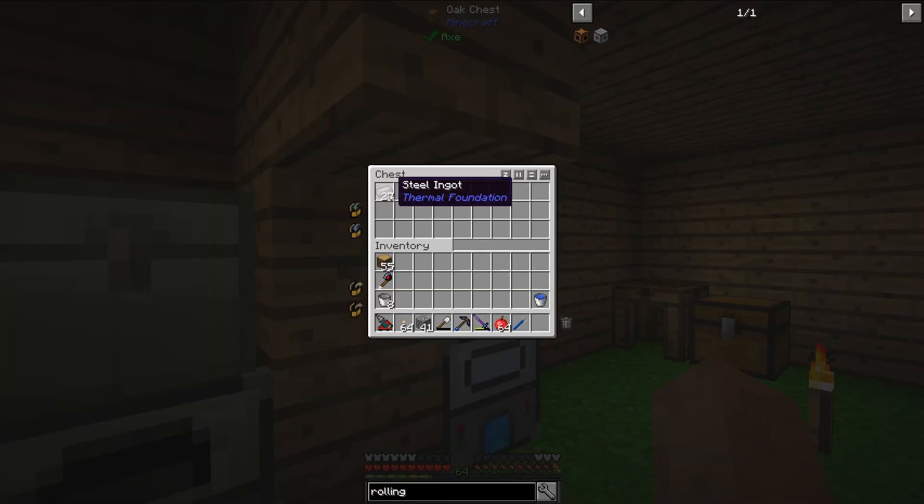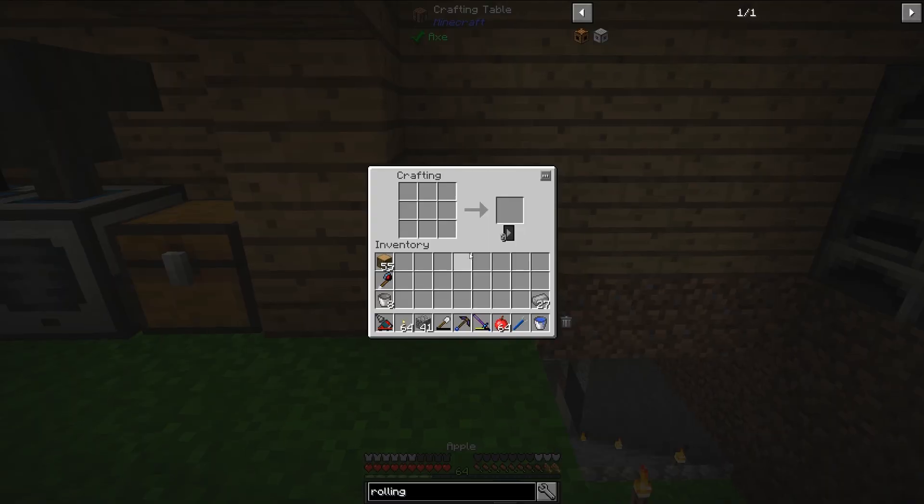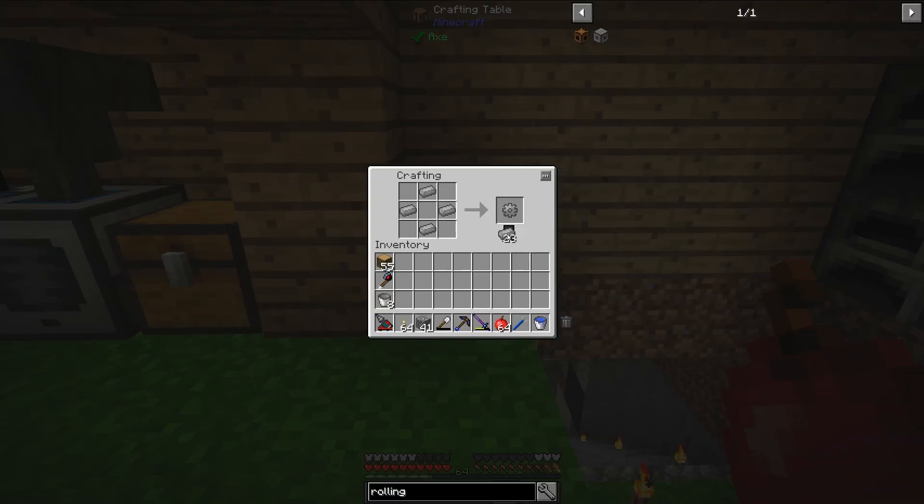Do we have enough steel to make some steel gears? Yes, we do — and that induction smelter is actually pretty fast. The steel gear recipe needs four of them, so let's go ahead and do that right now.